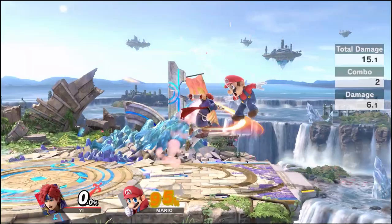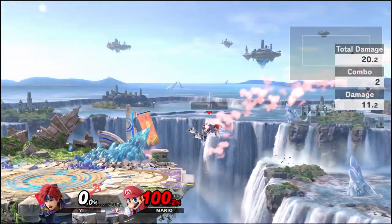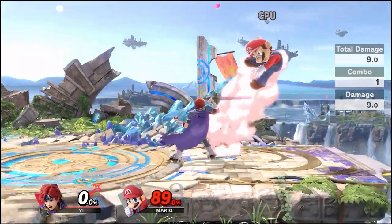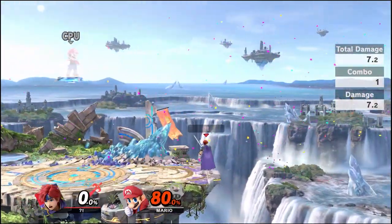Jab can combo into neutral air, forward air, and back air, which is one of his main kill confirms. Even if it's not true, jab into side beat will take stocks extremely early near the ledge.